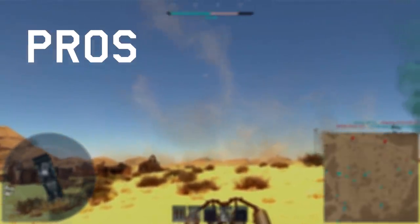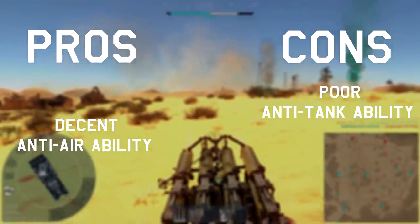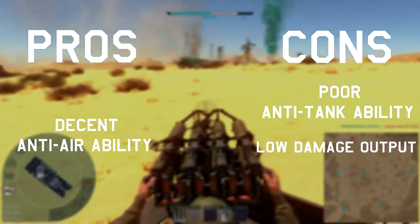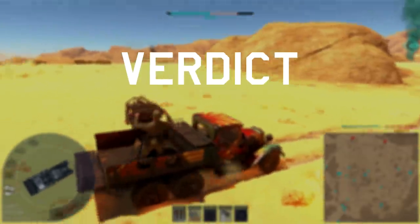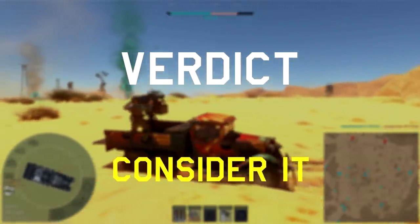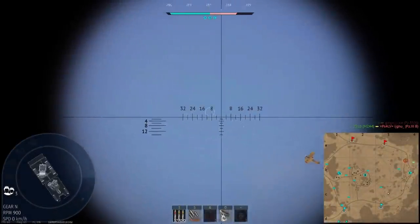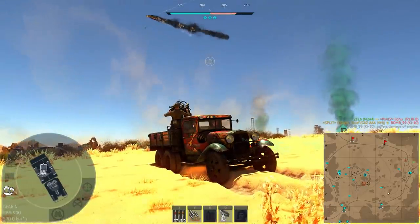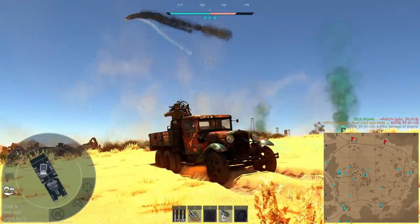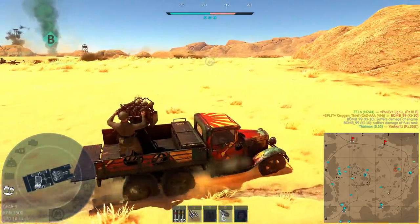Pros: decent anti-air ability. Cons: poor anti-tank ability, low damage output, and poor survivability. Verdict: this one will be a consider, just for the reason that we have one more anti-air to cover which could be a better fit for you. They both have their advantages, so wait until you see them both to decide which one to pick. The 4M isn't a bad start though and will be able to take out the slow, weakly armoured biplanes and early bombers around this BR.